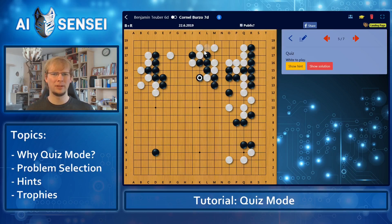I remember this as well. I should have defended here — last chance. My group is really looking like it's going to die, so I need to do something smart to make life. In the game I played this attachment, but after that it turned out I was just dead. Maybe just pushing out first? What else can we try — building eyes like this? Maybe I should try to cut here, but it doesn't look like it will work. Maybe it's this empty triangle, trying to build some eyes and threatening to aim at the cutting points. Okay, this was correct.